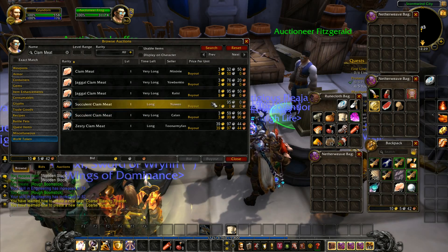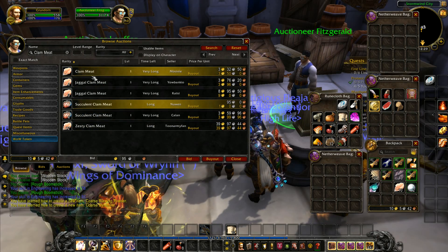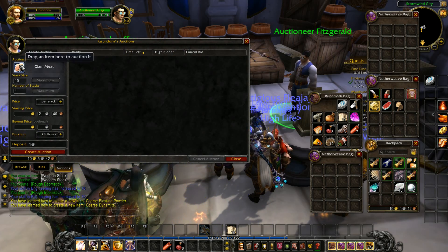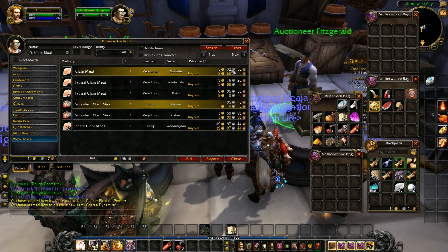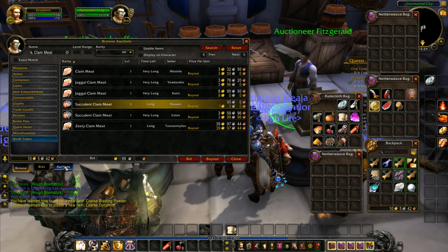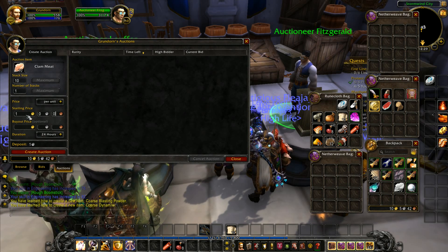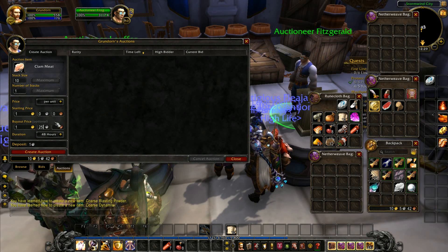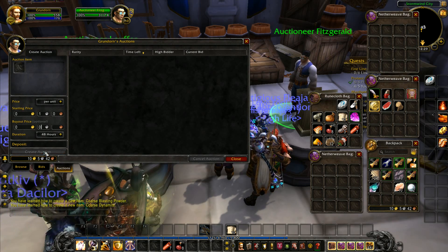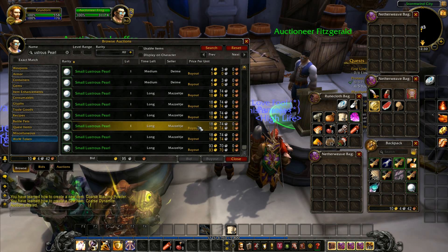I check clam meat — a few have come up here. You've got succulent clam meat and plain clam meat at three gold 50 per piece. We've got these and want to list our 10 clam meat. I always work per unit — our starting price is going to be one gold and our buyout price one gold 25. 10 of those selling at one gold 25 each is going to be 12 gold 50 — that's a huge sum of money at our early level.